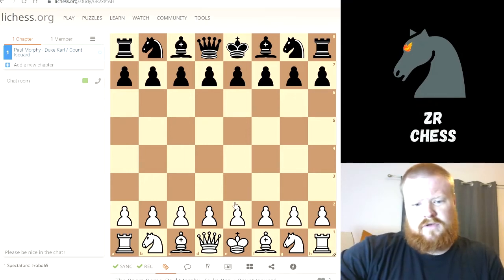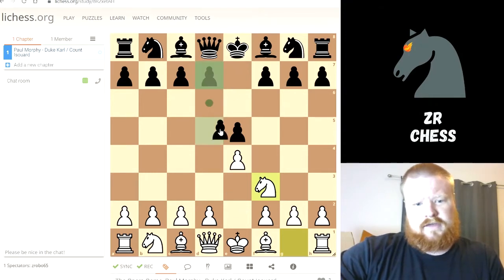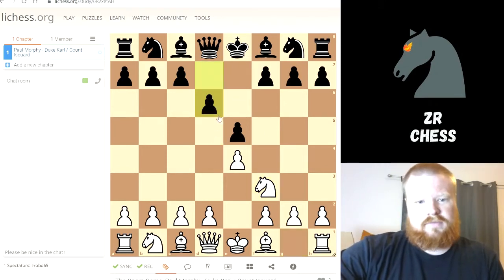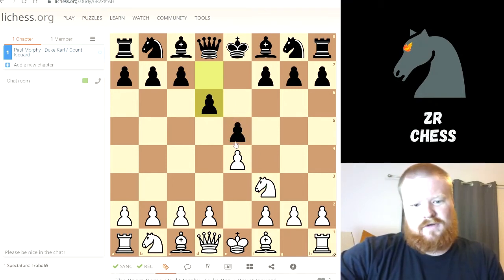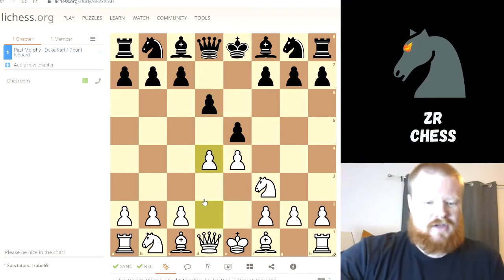It starts off with a King's opening, and then Paul goes into a knight-f3, King's Knight game. Then D6 comes out, protecting his piece from Paul's knight. It looks like a normal opening so far, nothing crazy. Then D4 comes out — immediately attacking the center, trying to take control. So he's already starting an attack on move three.